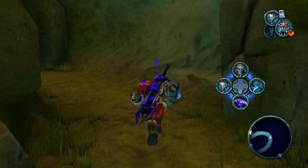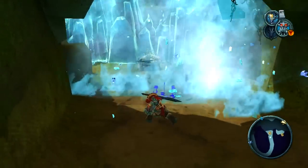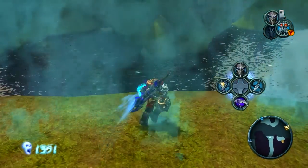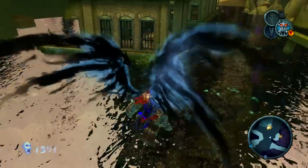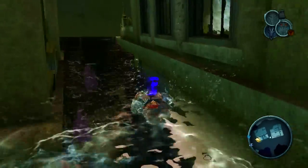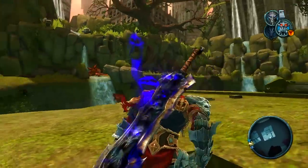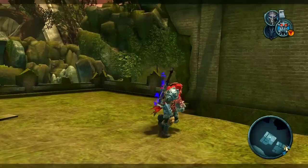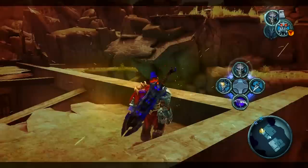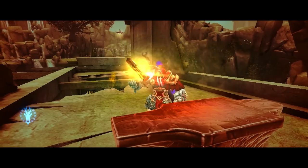In Darksiders 2, we're playing not as War but as Death, which is another horseman — War's brother. So maybe when we're playing through Death's story, we're seeing Death's side and might get to see what happened and why War was sent and not him and the other two. Because in this game we're just playing as War — we don't see where the other horsemen are. When you're summoned, they're all supposed to be summoned to ride across the lands. I think Death's story in Darksiders 2 is happening at the same time as this story — side by side. I'm not sure on that, but I can't wait to see what happens.